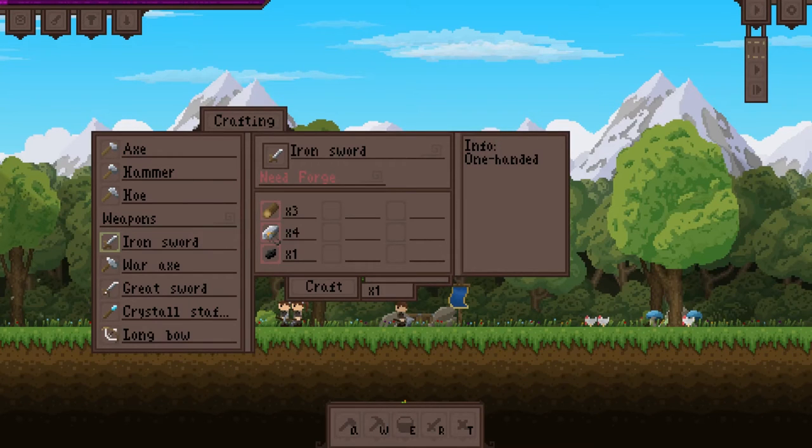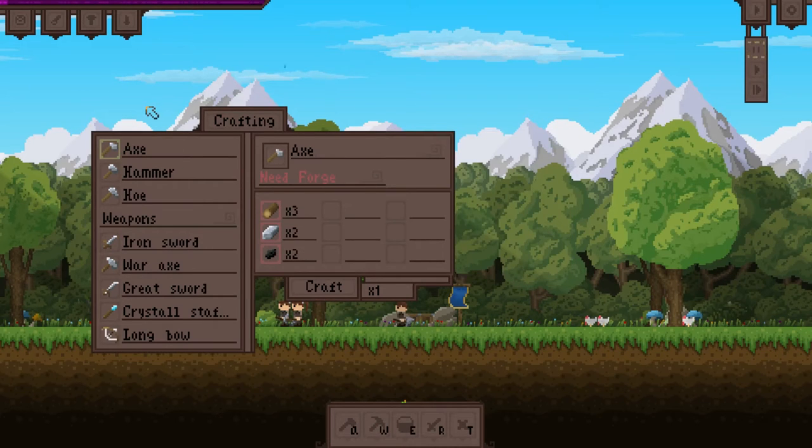The iron sword is something you want to try to get right away — that's my goal at least. Getting an iron sword is key because things start to show up. It's always different; the map is always procedurally generated and you don't know what's going to happen, which I really like.